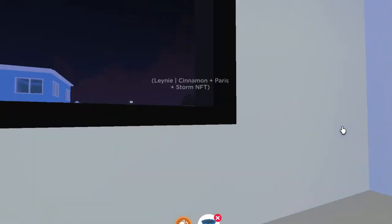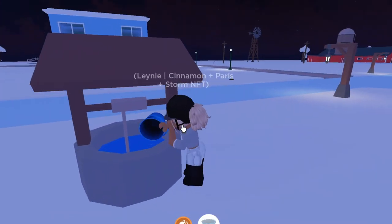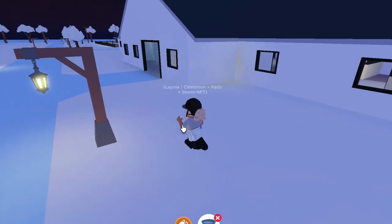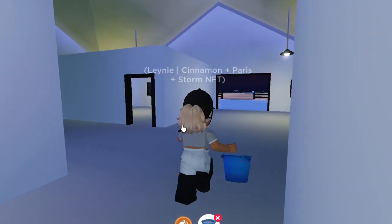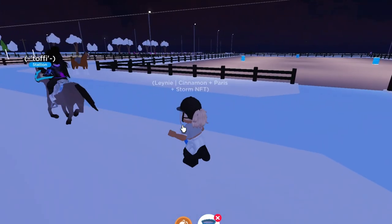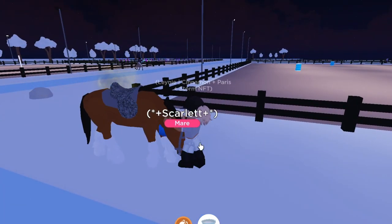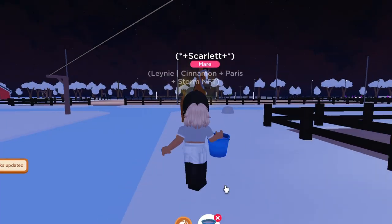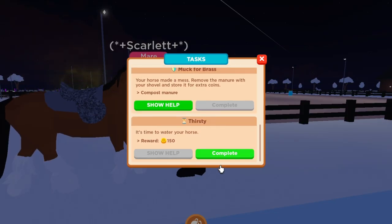Scarlet is probably not going to be my main dressage horse, but I can probably do the dressage moves on any horse. Scarlet was kind of my main horse before — now it's more Cinnamon, though I honestly switch around a lot. I also have Storm, but I really want to breed a horse I've wanted ever since I started playing this game again. I haven't bred it yet but I'm probably going to do a bunch of breeding videos. There we go — Scarlet got her drink, quest completed!